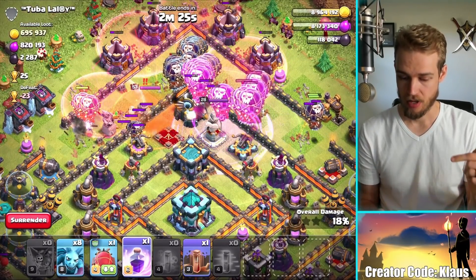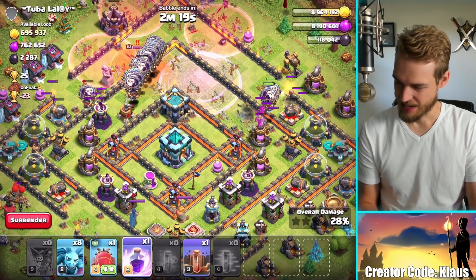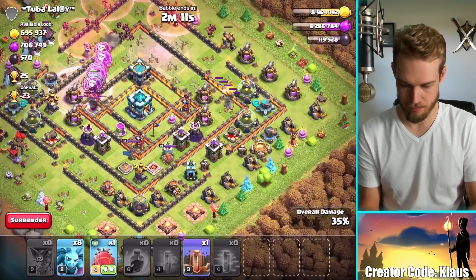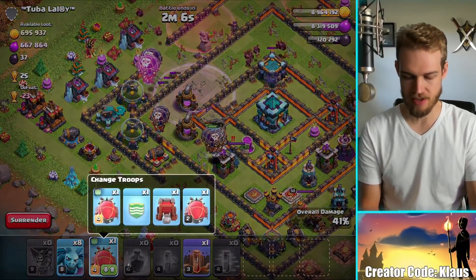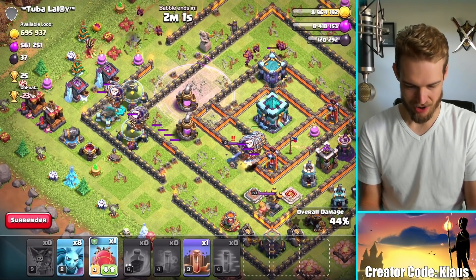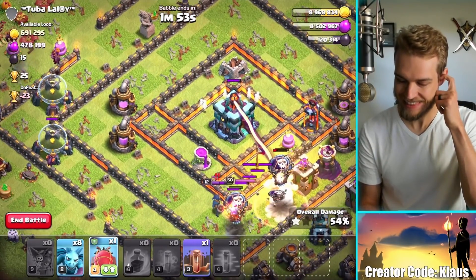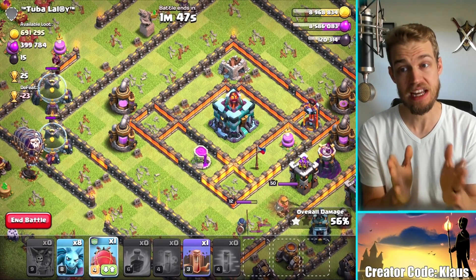This queen's going to be a problem, especially because the blimps are stuck on the storages, which take forever to go down. Let's just drop another rage spell and let this section of balloons kind of do their thing — they're going to clear a bunch actually, wow, that's amazing. And I've also got balloons in the CC. Let's take out this corner of defenses. I'm going to send the battle blimp toward the town hall — actually, I didn't wait for my clan castle rage spell. Why would I bother with the town hall? I'm not going to bother with the town hall.